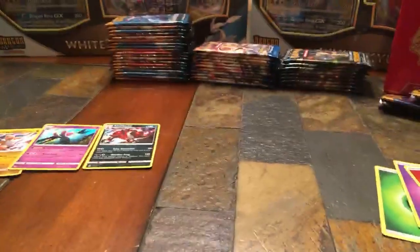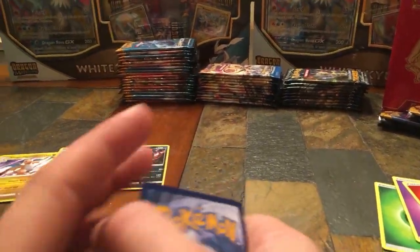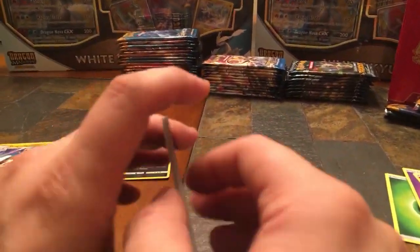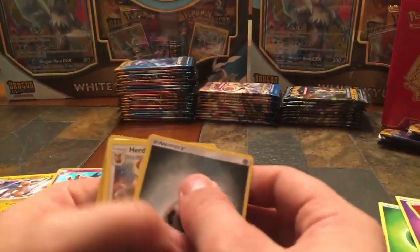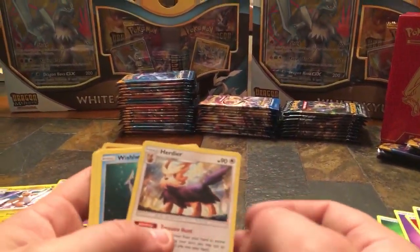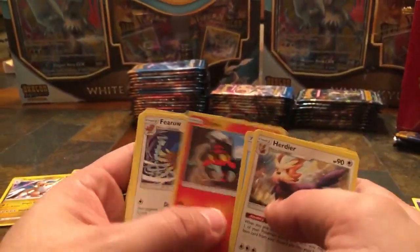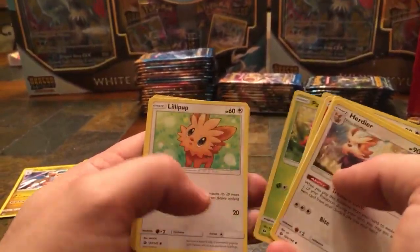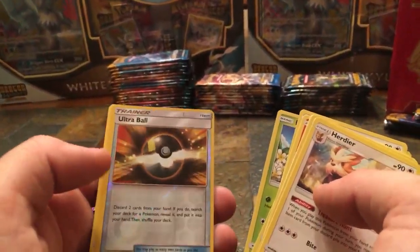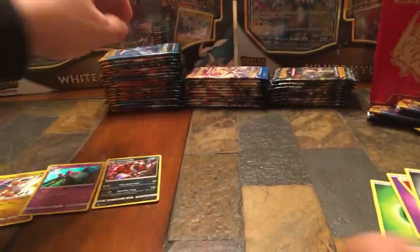Please be sure to subscribe — we're going to be doing some pretty cool videos. Seventh pack — Herdier, I think that's new for me. Wishiwashi, Rare Candy, Litten, Fearow, Paras, Lilipup, Bounsweet — haven't got him either — Ultra Ball, Reverse Holo, and a non-holo Incineroar. That's fine, we're still doing pretty good. We'll eventually get a better camera setup — we're just starting out here.